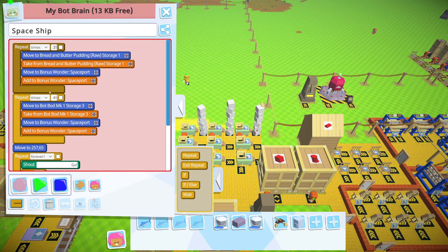Oh look at that, there's one right there. And then we need bread and butter pudding raw and Santa's coats — not a problem because we've got this little buddy here. Bread and butter pudding raw. I also need him to take it out of there. How many times do I need that? 21. And then what's the next thing — Santa coat — that should be over here. I need 30 of those.